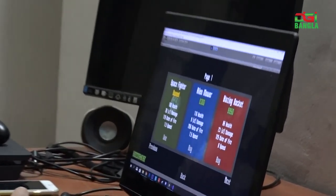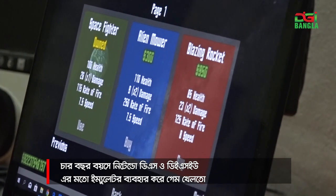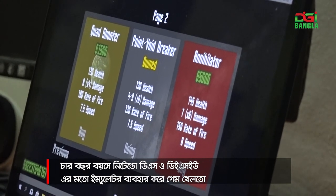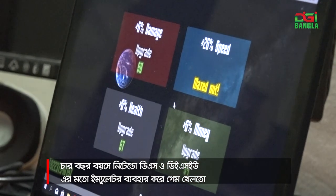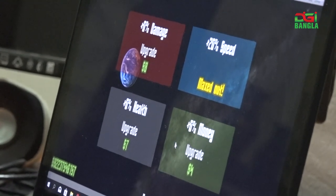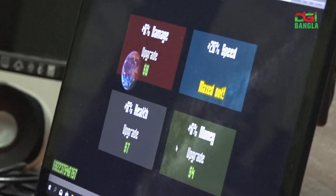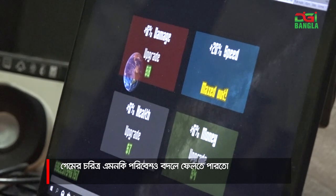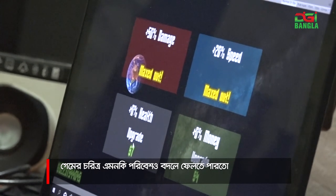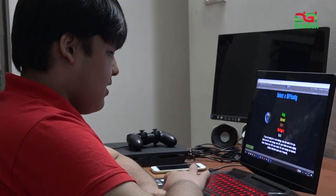This is the spaceship menu, with 6 spaceships, each having different stats — some are stronger than others. There are also upgrades: the Damage upgrade increases your damage, the Speed upgrade increases your speed, the Money upgrade increases the amount of money earned from killing enemies, and the Health upgrade increases your health by up to plus 100%.